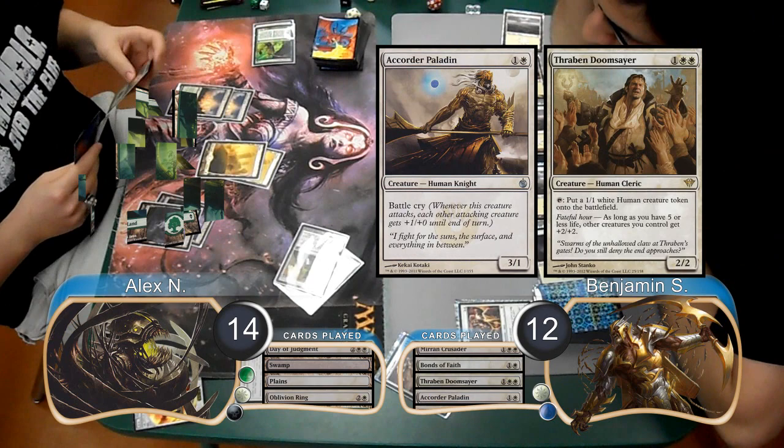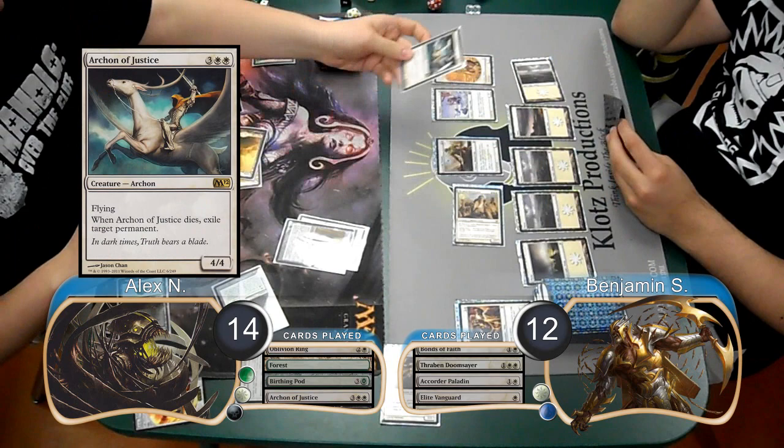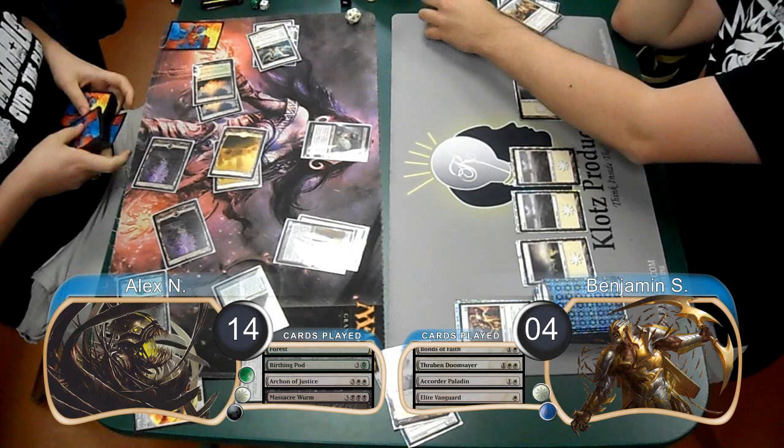Alex then laid down a Forest and played a Birthing Pod. Ben played an Elite Vanguard on his turn and then made a token with his Doomsayer. Alex then played an Archon of Justice on his turn. He then used the Birthing Pod to sacrifice it, so when it died, he exiled one of Ben's lands. He then searched for a Massacre Worm with his Birthing Pod, and when it came into play, it killed all of Ben's creatures and did 8 damage to him, dropping him to 4.